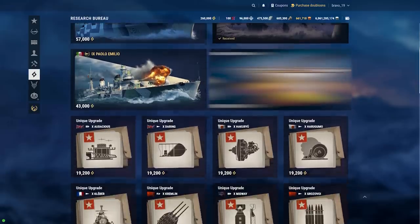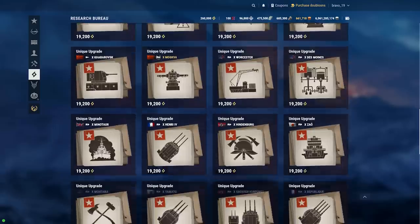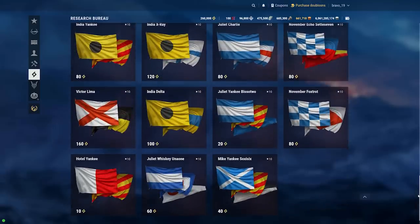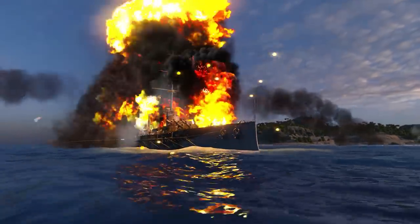You can also give your favorite researchable Tier 10 ship a new look through the use of unique upgrades. We recommend that you take a look at the Research Bureau rules to familiarize yourself with all the opportunities this section can offer you.